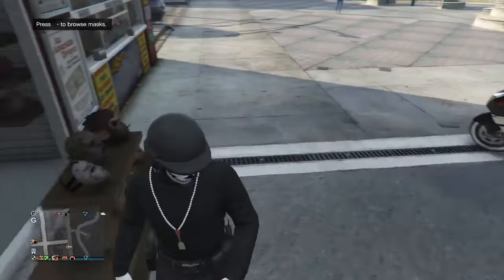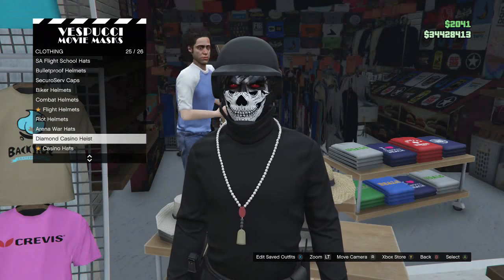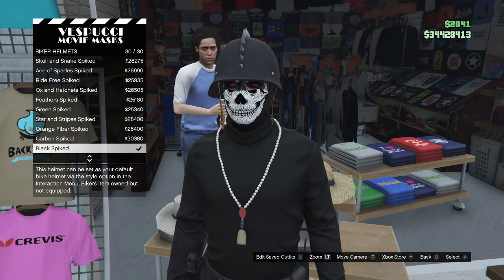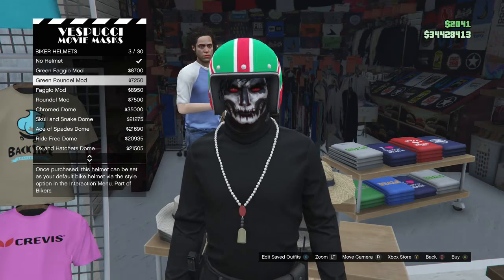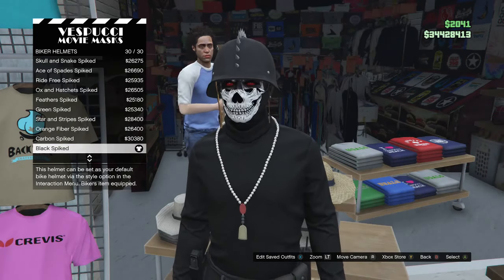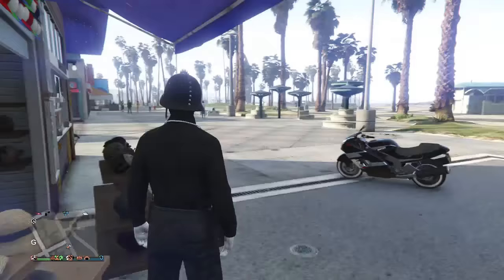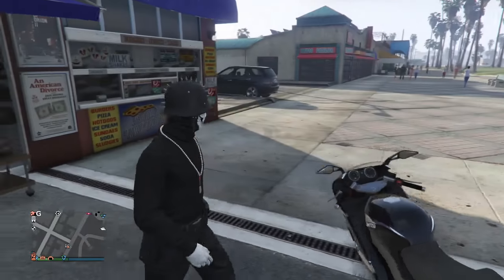After you buy the mask, go to Hats and scroll all the way down to Biker Helmets, which is number 20, and buy the Black Spiked. You can buy any biker helmet as long as the helmet doesn't come with the mask already attached. As long as you have the helmet and the mask together, this will work.